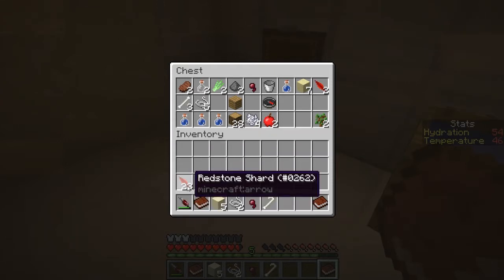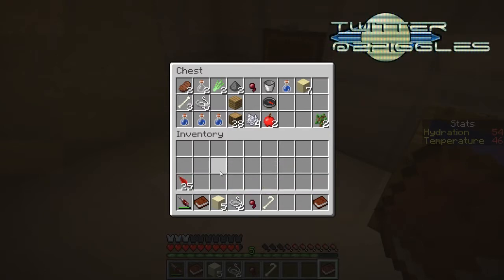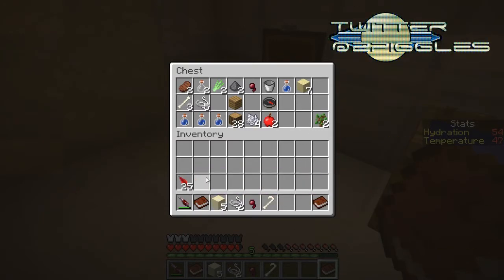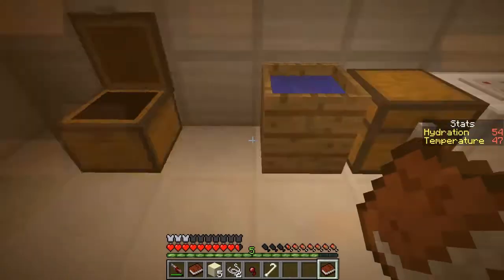I'm starting to run low on ammo. We got a little bit more here. I'm going to have to figure out what we can do to kill bad guys without using up our shots, because it's taking multiple shots to kill a skeleton, and only every once in a while do they drop more of these.